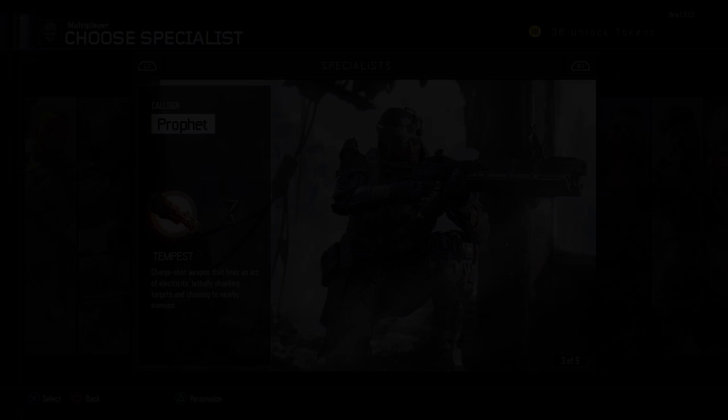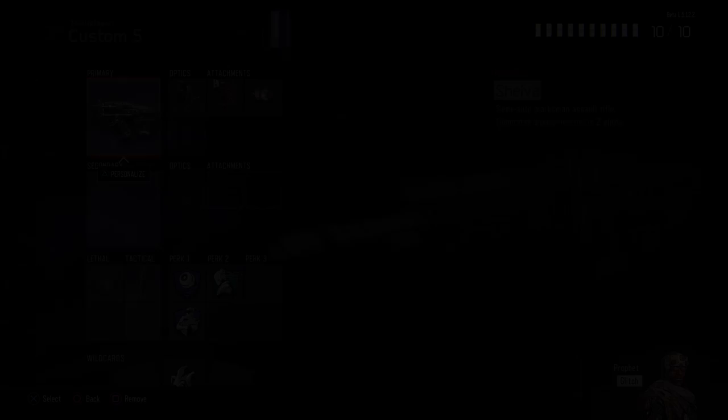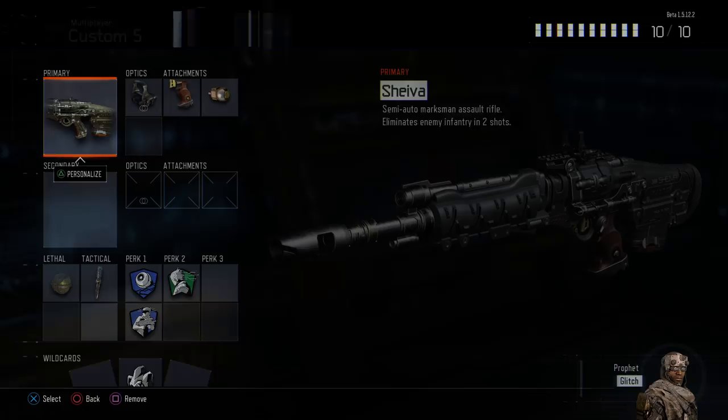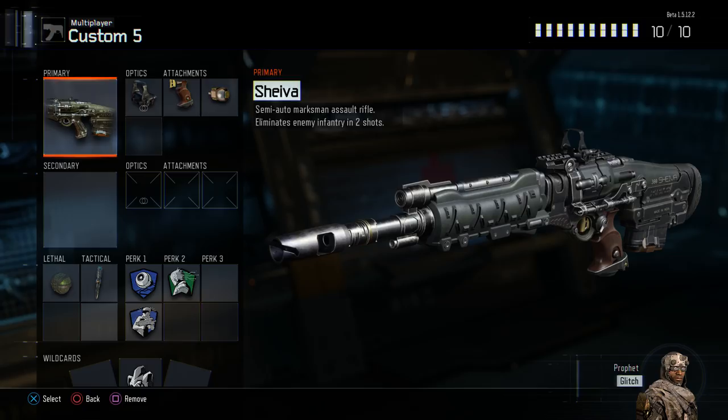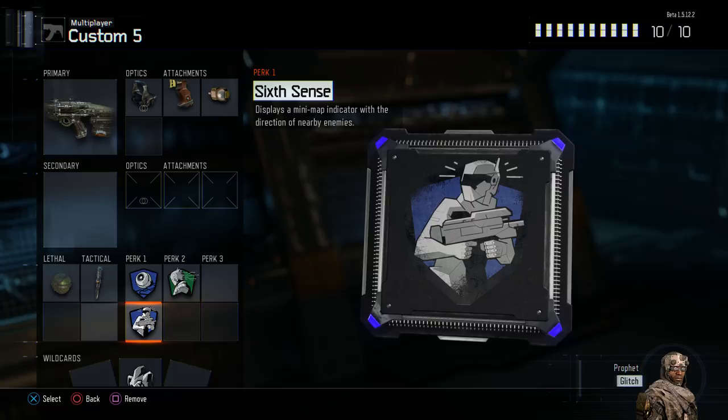This next specialist is Prophet. Choosing his Glitch ability gives him a quick escape out of any dangerous situation. For our loadout, we are going with the Shiva — a powerful semi-auto marksman-style rifle complemented with a reflex optic, quick draw, and rapid fire attachment. We've chosen Semtex and Shock Charges, and rounding out his lineup are the perks Blind Eye, Hard Wired, and Sixth Sense for excellent situational awareness. When used, Glitch teleports him back to where he was positioned a few seconds ago, allowing us to escape if we find ourselves outnumbered or outflanked.